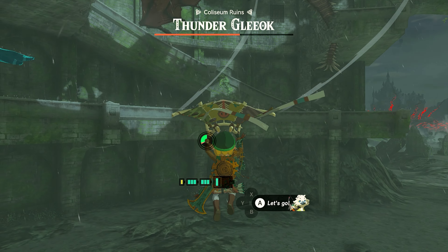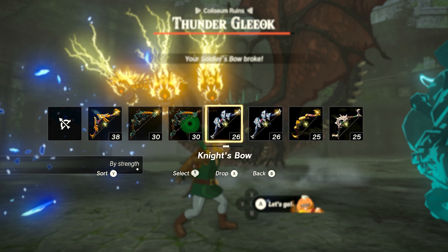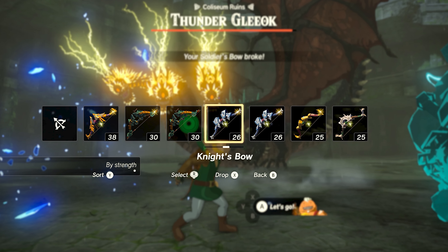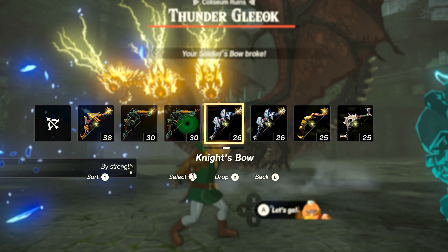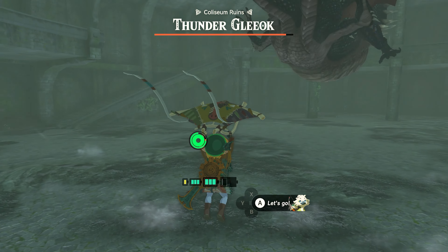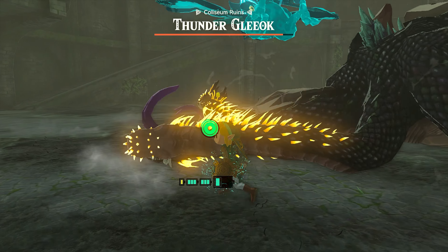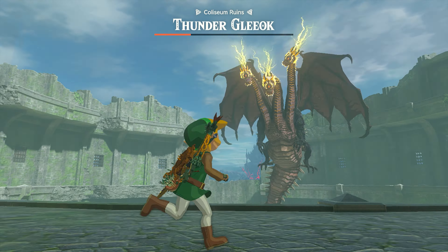Shooting the Thunder Gleeok is sort of time-based — if you take too long to knock the other heads out, the downed head is going to spring back to life. It's also worth noting that your melee attacks will only damage the Thunder Gleeok when you knock out all three heads and they crash to the ground. The stronger your bows are, the more damage you're going to do to the Thunder Gleeok and the quicker you will take him down.